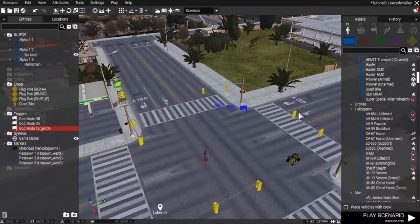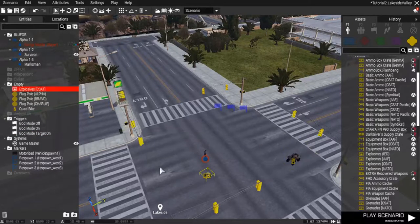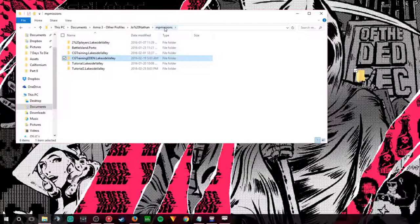Then we'll just do the other triggers while we're here. I've got three. Just to show you, I'm going to put some props in here — I'll just put a quad bike. I've noticed in props there are no more cars listed there; for cars you have to go into the blue unit icon and click 'place vehicle with crew,' then uncheck it if you want an empty vehicle. We're going to do that for our god mode target trigger.